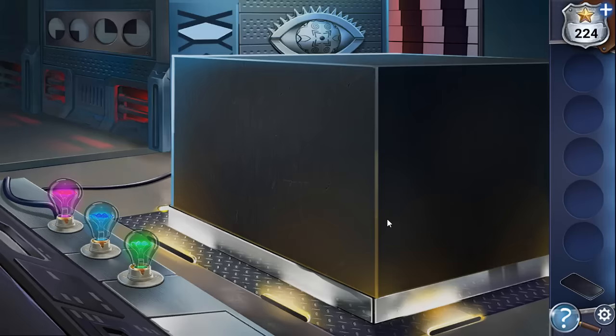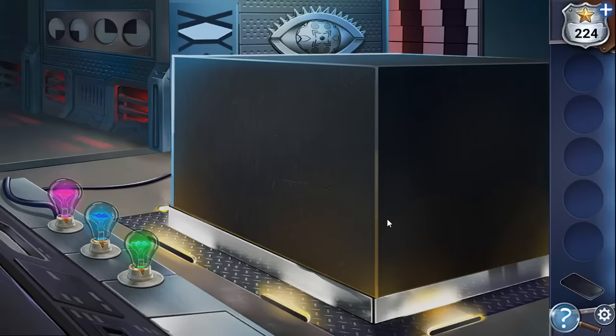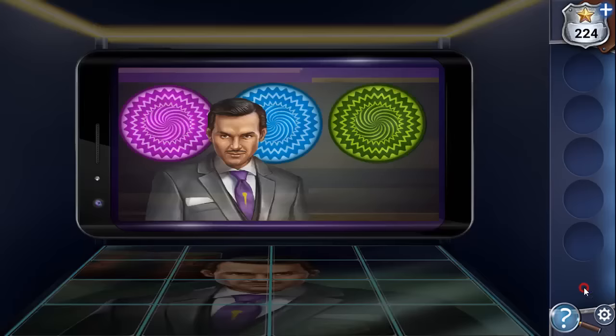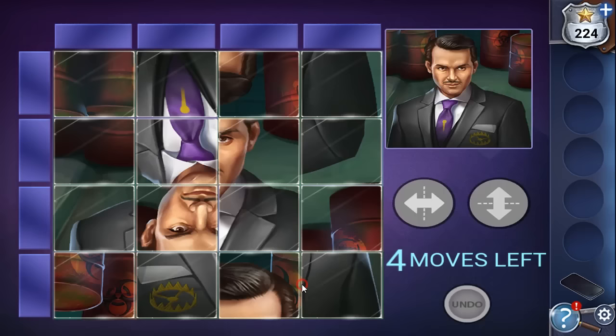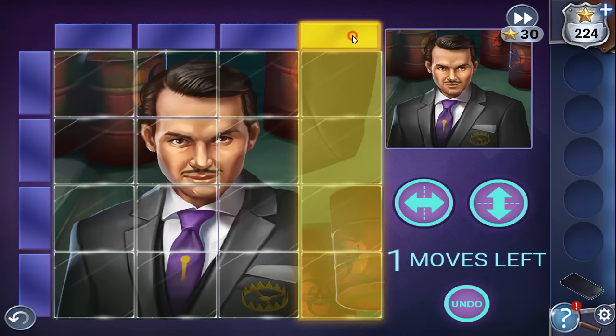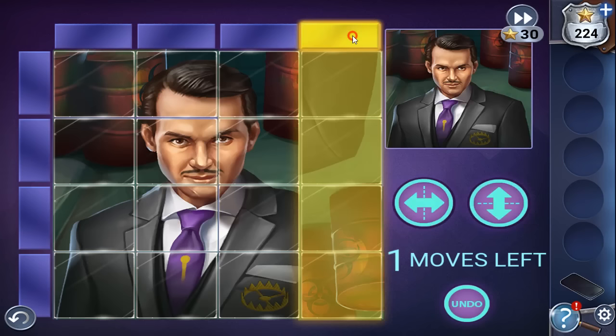We need to solve one more puzzle to finish the chapter. One more call from Trap Maker. The final puzzle: make a picture with tiles rotated or flipped. We have only four movements — rotate or flip an entire column or row. First, flip this row left to right. Then this column up and down. Next flip the top row up and down. The last column to flip is this one, also up and down. That was the last puzzle of the chapter.